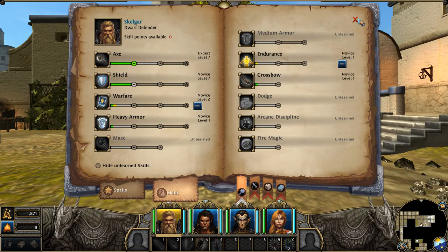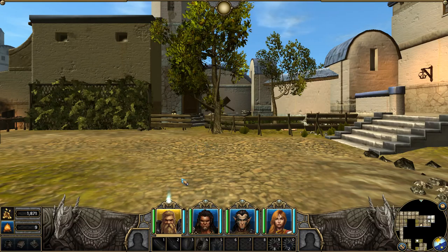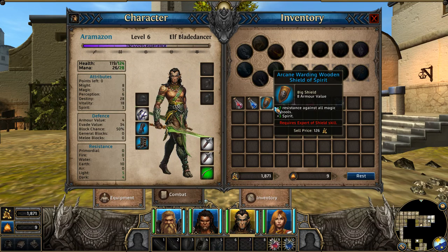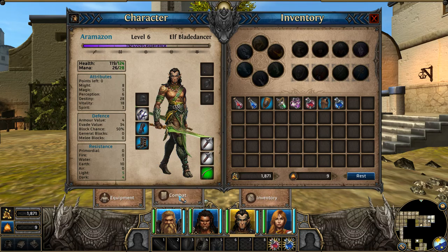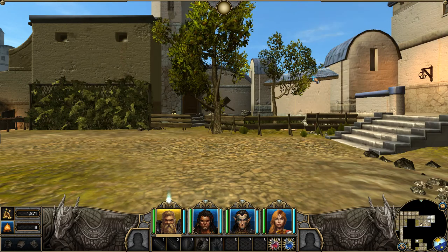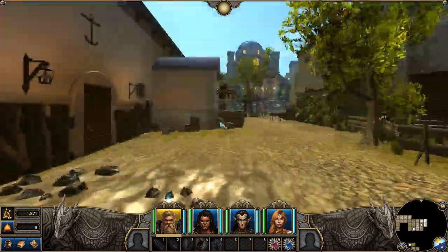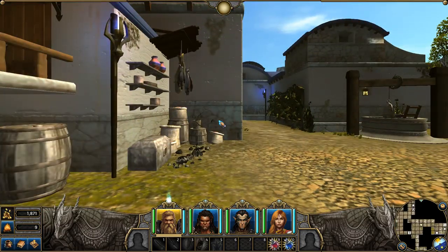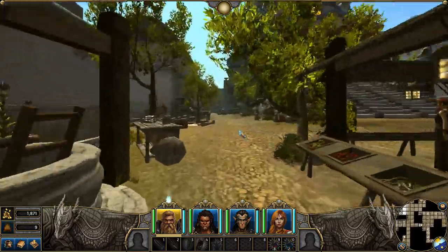We'll put one in endurance and go warfare and endurance. What we'll have here is overall high health. The attack chance is what I'm interested in right now — main hand attack, off hand attack. I would love to use perception on both of them for one level just to help them hit better. Anyways, I've wasted a lot of time doing that, sorry about that.